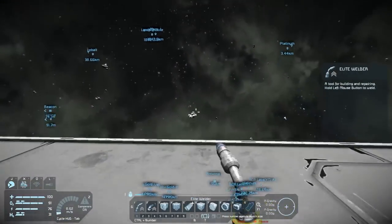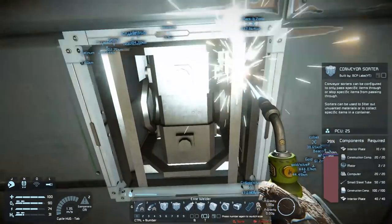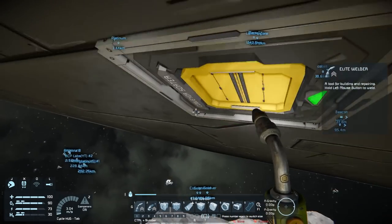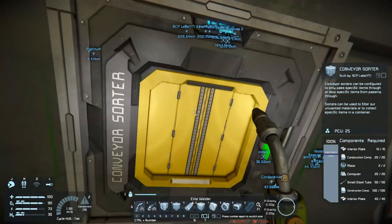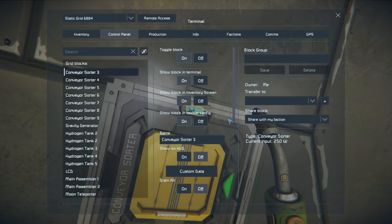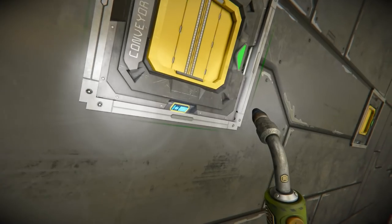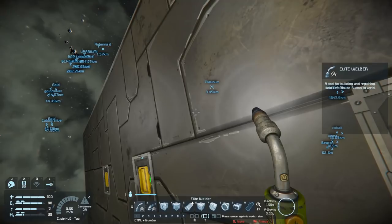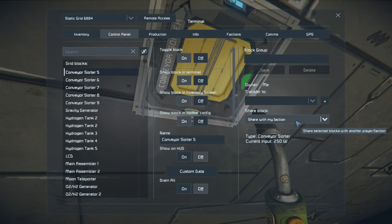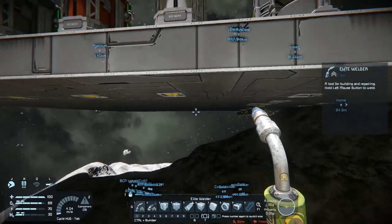Now I need to get output containers on this refinery — same thing with containers and sorters. I'll go ahead and set these to drain all. They're going to feed in from the bottom and output on the top. So that comes out and goes into storage.